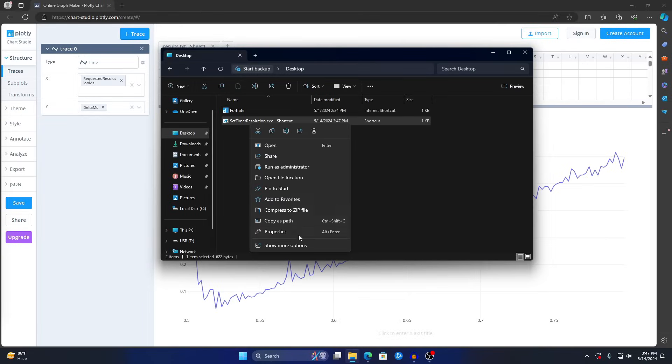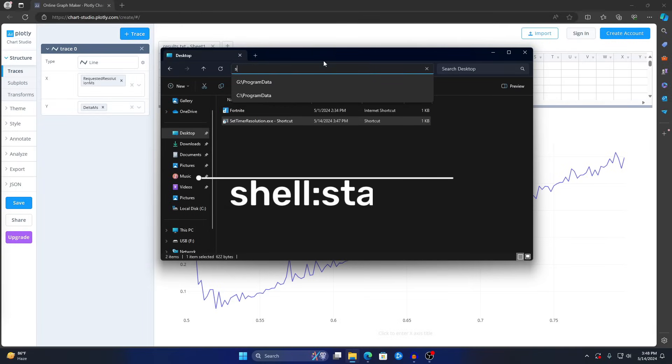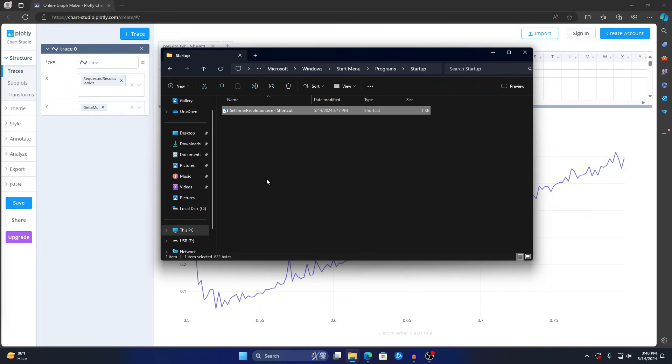Right-click the shortcut and click Cut. In File Explorer, type 'shell:startup' in the address bar and press Enter. Paste the shortcut here. From now on, time resolution will automatically start every time you turn on your PC — you won't have to open it manually again.